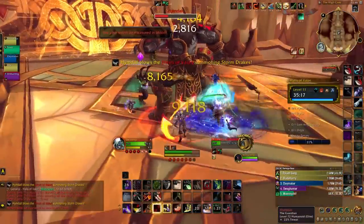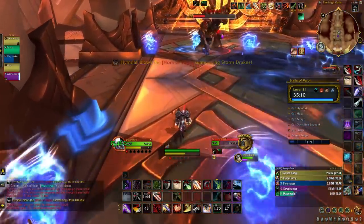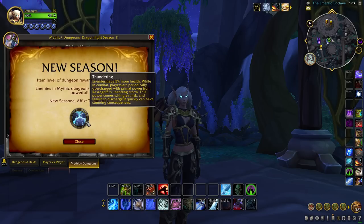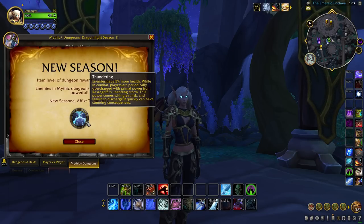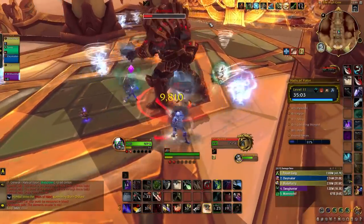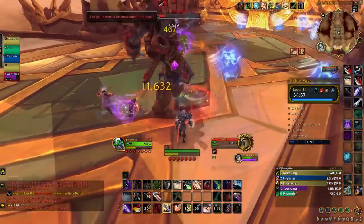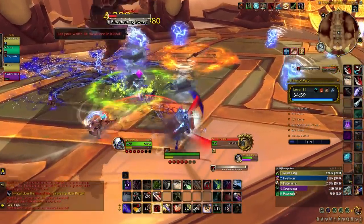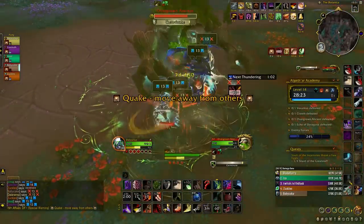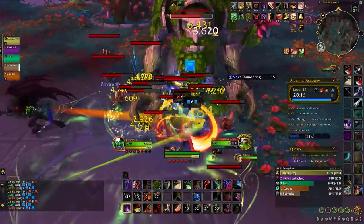Before we go over the new seasonal dungeons, I first want to cover the new seasonal affix of Thundering. Periodically, your dungeon group will get empowered by the Thundering affix, increasing your healing and damage done by 30%. Thundering lasts for 15 seconds and will stun your party if the buff is not removed in time. Some players will get a positive charge while others get a negative charge — Thundering is removed when a positive and negative charge collide. Less experienced groups may want to clear Thundering early, but try to hold onto the buff as long as possible to maximize its combat benefits.